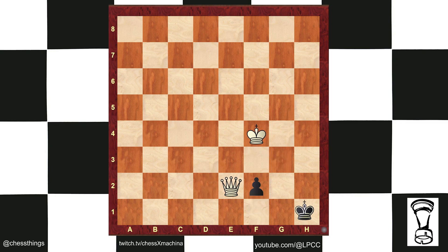So instead, queen e2, king g2, king g4. Let's say king h1 with the stalemating idea. The queen will go in front of the pawn — that pawn is doomed. So that won't work.